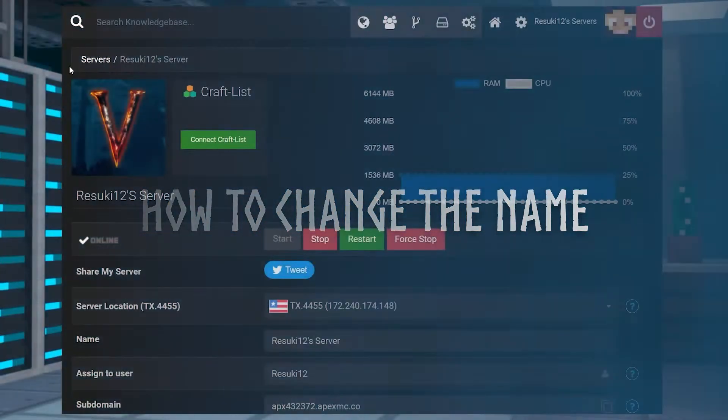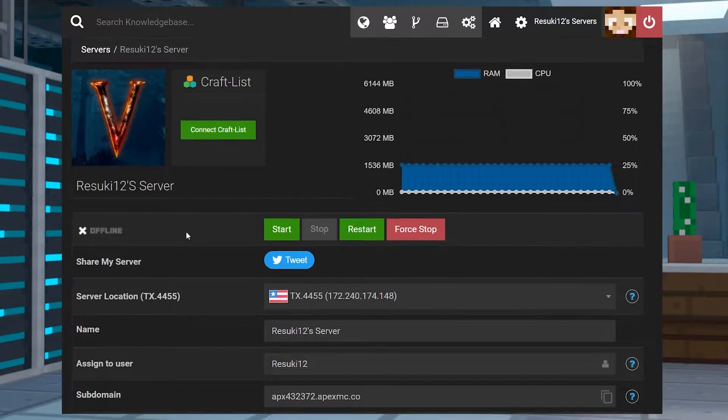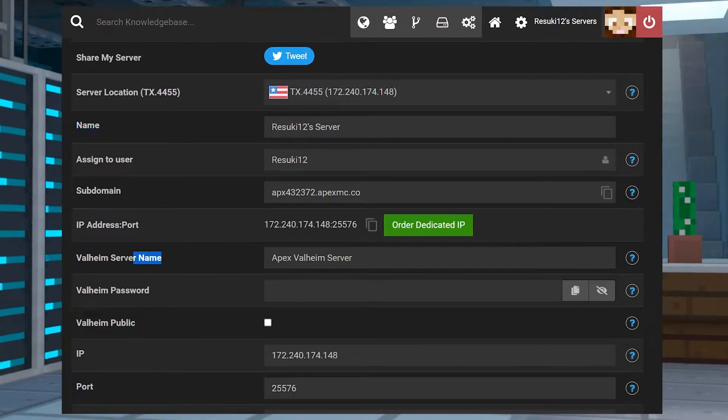Changing your server name is fairly simple. The first thing you need to do is head to your Apex panel and make sure that you stop the server with the red stop button. From here, once the server is offline, which will take just a moment, you're going to scroll down — not to where you see 'name', as that is the incorrect spot — but you're going to look for 'Valheim server name'. Then you're just going to fill in the default with whatever you want. For me, I'm choosing 'big viking boys' because my boys are the biggest vikings.